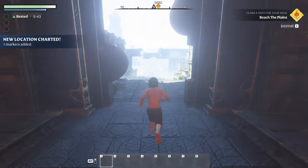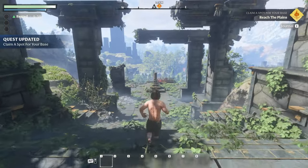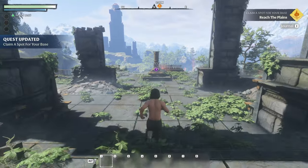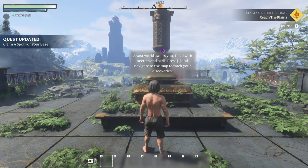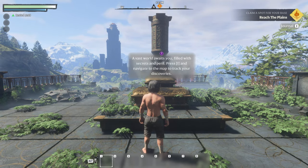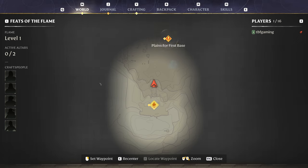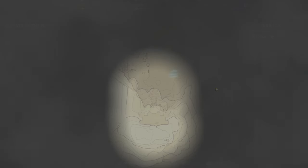We've got a little rested bonus up there. New location charted — here we go into the world. There's nothing better than coming into a brand new world, especially when it looks as good as this. A vast world awaits you, filled with secrets and peril. Press I and navigate the map. There's so much going on here — that is where we're going, set his waypoint.